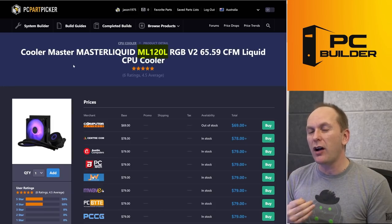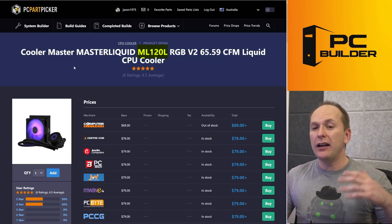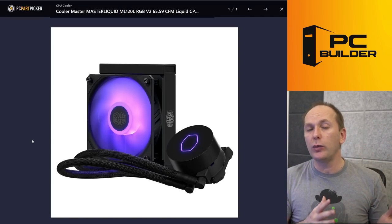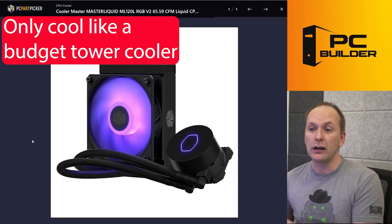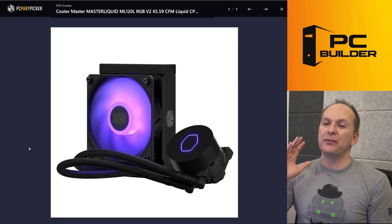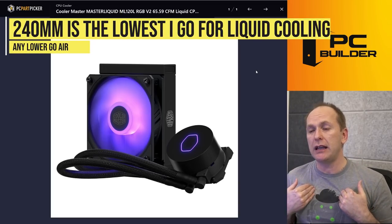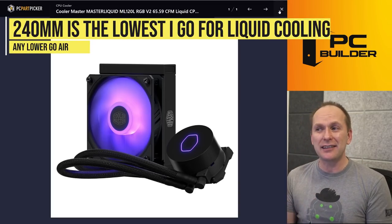One of the critical areas: we're only going with a 120mm all-in-one liquid cooler, the Cooler Master Master Liquid MO120. 120mm and 140mm all-in-one liquid coolers only perform about as well as a budget tower air cooler, and they cost a lot more because there's a pump — it's just a lot more intricate device. For me, this is a non-starter. 240mm is the minimum size for a liquid cooler, unless you have a small form factor build and that's all you can fit — but that's not the case here.